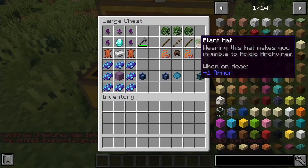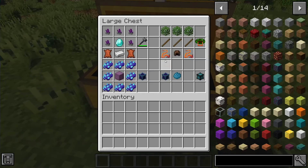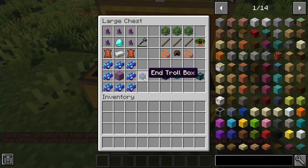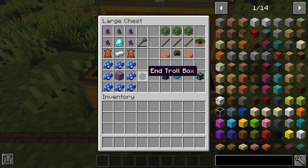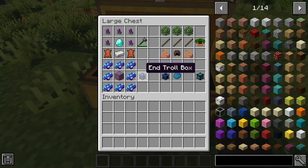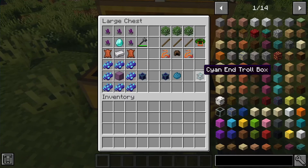The next recipe is the plant hat, which I already showed you. To make it you need two acidic archvine tongues, one leather cap, three sticks, and three leaves - any kind of leaves work. That gives you the plant hat and you'll be invisible to the acidic archvines when you wear it. The next recipe is the entral box, which works like a double shulker box. To make it you surround a normal shulker box with entral skin, and you can dye it any color.